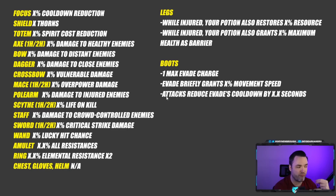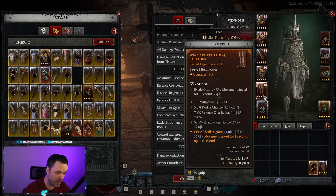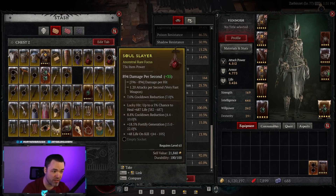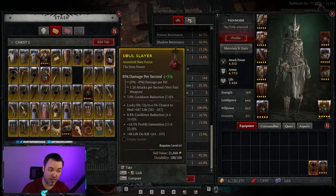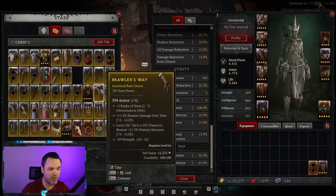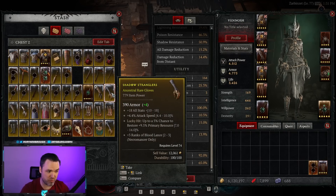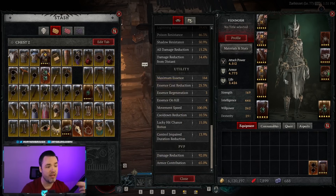Below that second gray divider are the stats that can appear randomly on that item slot. There is a large selection list for each item that drops, and it can pick from these with a range of values. So the three or four stats you see listed down there are pulled from a list viable for that item slot and randomized. For example, focuses always have cooldown reduction in the top section, but the lower stats vary — like fortified generation, life on kill, lucky hit chance, healing received, or crit strike against injured enemies. Some items have skill ranks, like gloves giving plus ranks to specific skills.